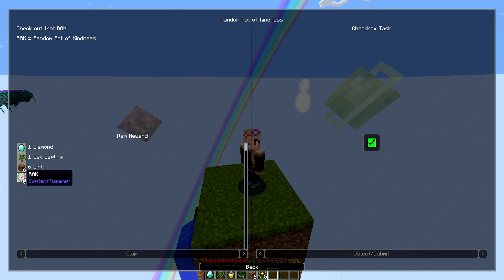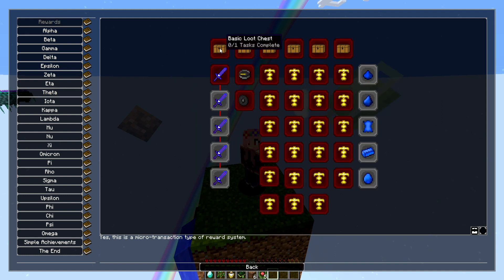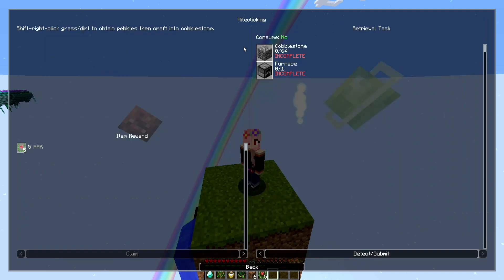Most of these quests will give this Random Act of Kindness item — RAK — and you can spend it on stuff over here. You can also get abilities like creative flight there, which costs a hell of a lot of RAK. And most quests only give five RAK a piece.